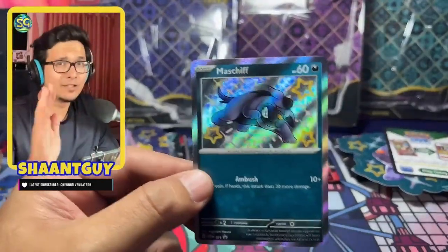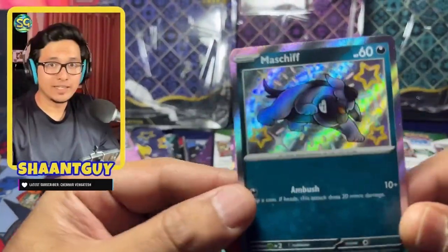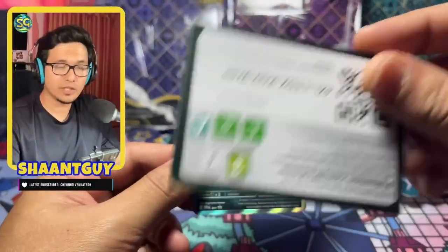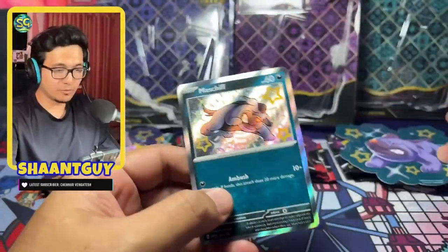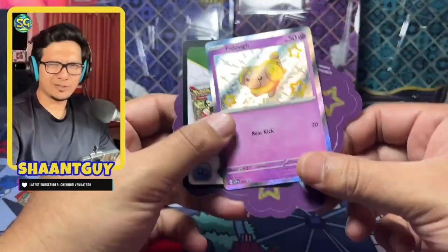As you can see, there's clearly no pretty way of removing these from the blisters — they're definitely going to get ruined. But look at these promos! We have the Maschif along with a code card. It comes with a gigantic sticker; look at the size of it!